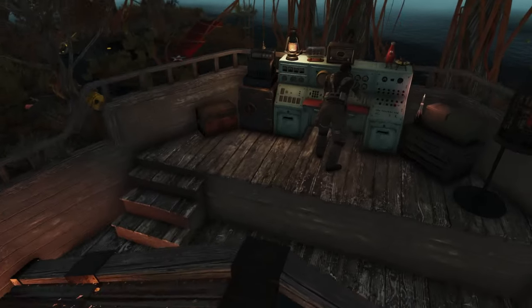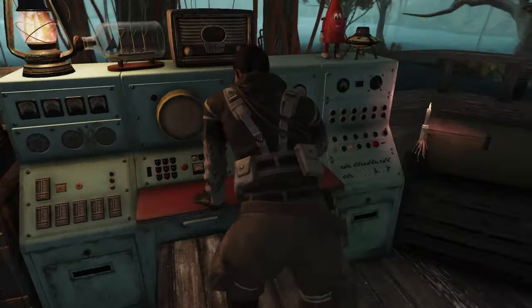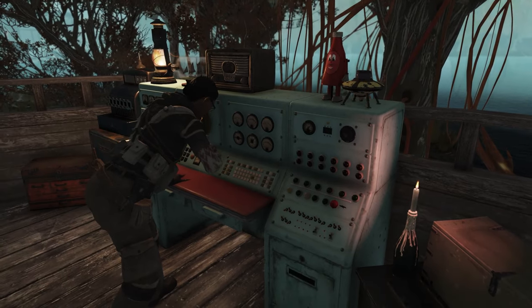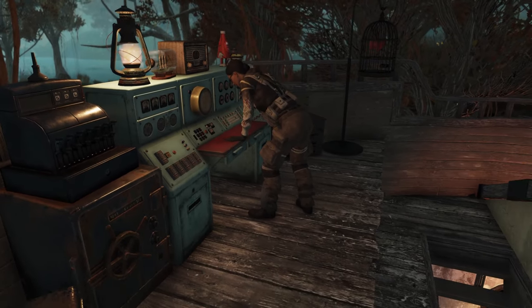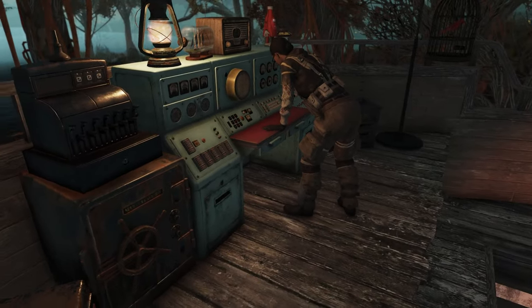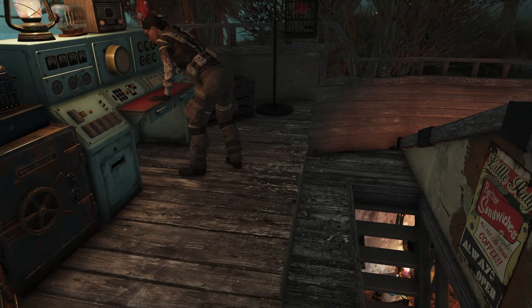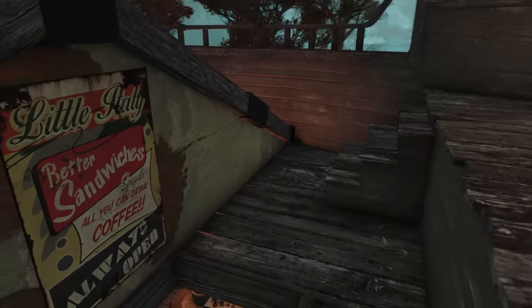Up here I always have Waifu here — I'm calling her Waifu because her name's Spanish and I always brutalise the pronunciation. I like the fact that I can put her little station here, and because this prefab is well-designed, she doesn't get confused. She actually walks around, which is quite nice. She doesn't tend to walk down the stairs, but she doesn't get stuck and teleport out, which I quite like.